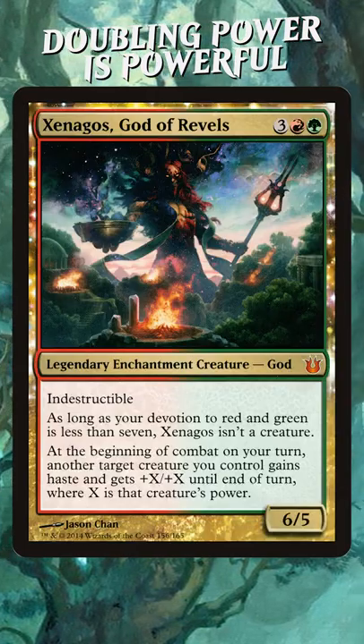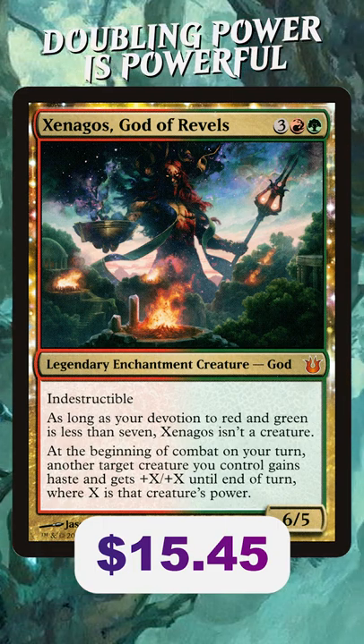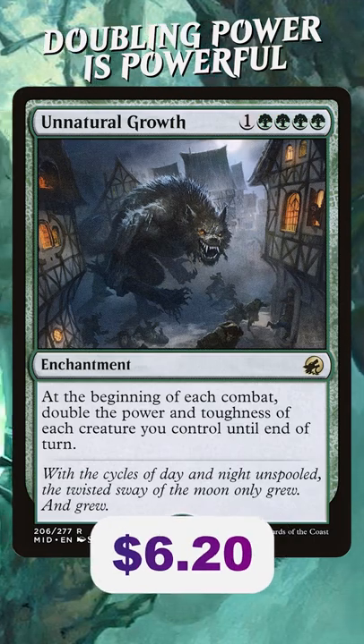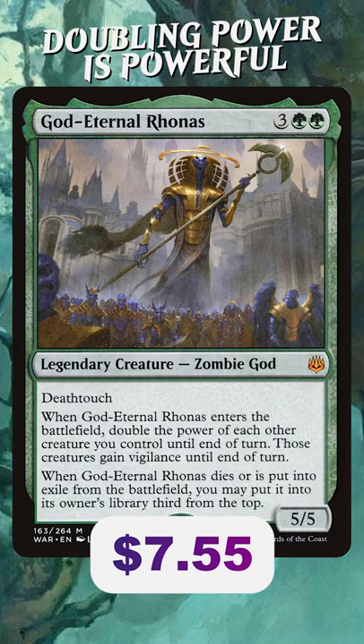Think about Xenagos God of Revels, which also doubles the power of a creature — that's a 5-drop and a $15 card. Unnatural Growth is 5 mana and a $6 card. God Eternal Ronis is a $7 card and again, 5 mana.